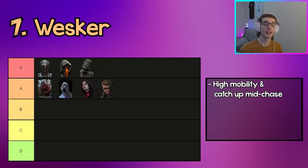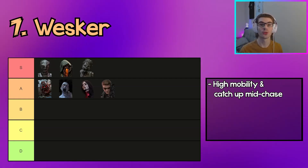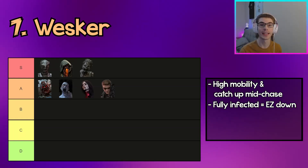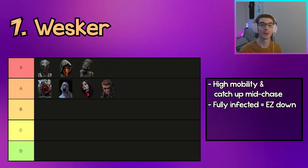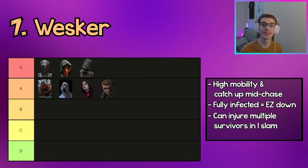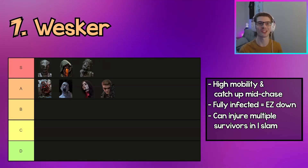The next killer in A tier is Wesker. Wesker has very good mobility in chases and can catch up to survivors quickly, vaulting through pallets and windows very fast with his Virulent Bound. This makes him really strong in longer loops like Killer Shack. Once you hit a survivor with your Virulent Bound and infect them they get slowed down, and once fully infected they're extremely slow and prone to being insta-picked up if hit again — so a fully infected survivor in a chase basically means the chase is over.